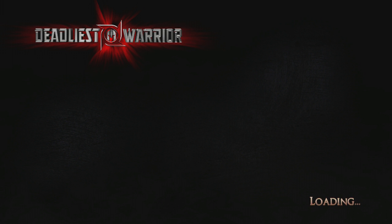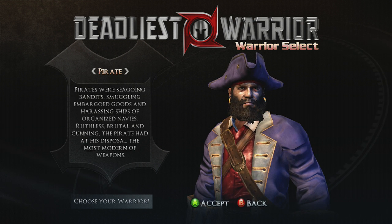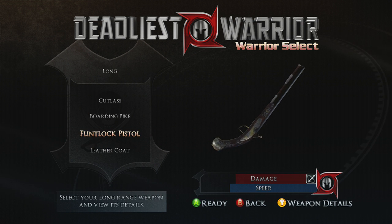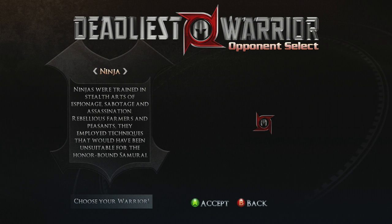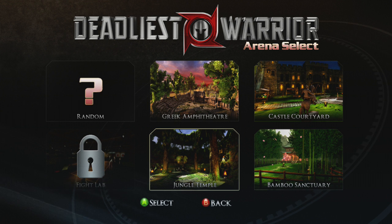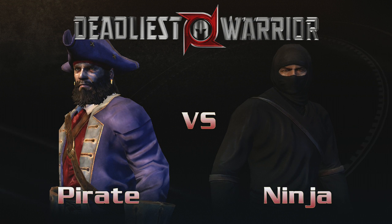I'll show you one more fight after this, because that'll let me show off my favourite character of all time — the pirate. Not only because he's actually a pretty powerful fighter, being one of the few that uses modern weapons, but also the fact that he's probably the funniest as well — just in the things that he says when he wins. I'm going to put him up against the ninja, because that was once the biggest thing on the internet — ninjas versus pirates. Yeah, I'm old.